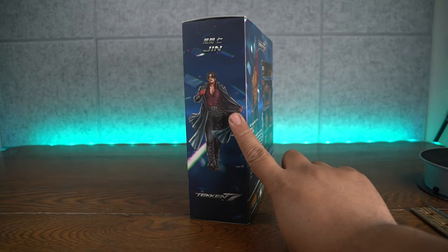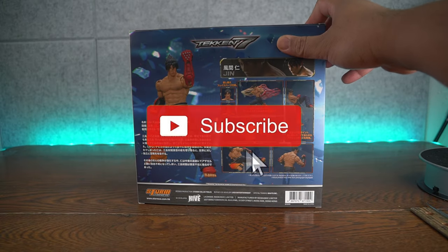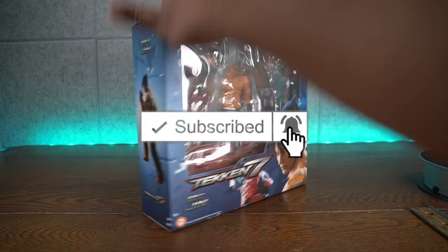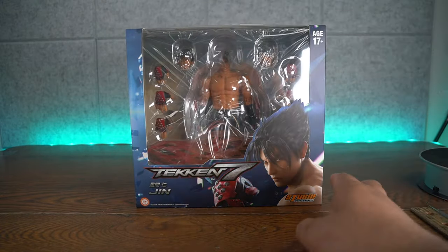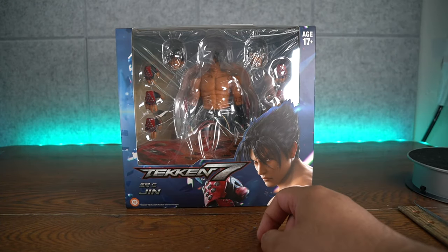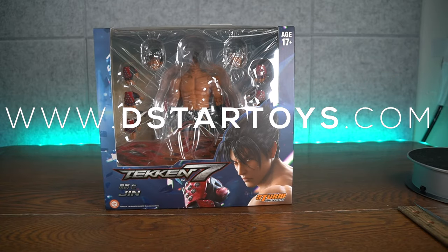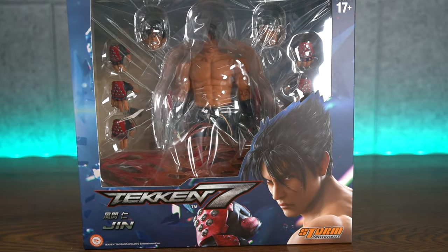Honestly I was hoping for a different Jin when they released it, but I'm down with this Jin. It looks like he's the Jin from Tekken 3, but you can also pick this costume skin in Tekken 7. We're gonna look at paint detail, articulation, scale, and accessories. If you're looking to pick this up, unfortunately he's sold out, but you can still go to www.dstarttoys.com, the source for awesome action figures.